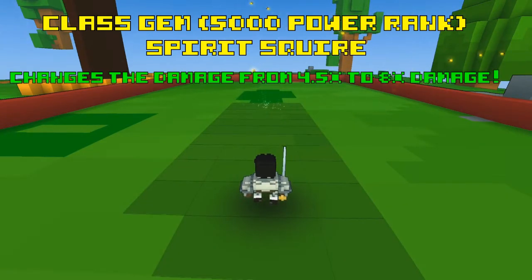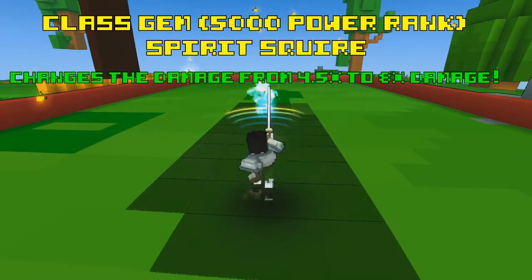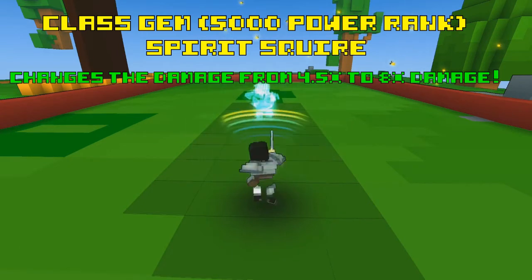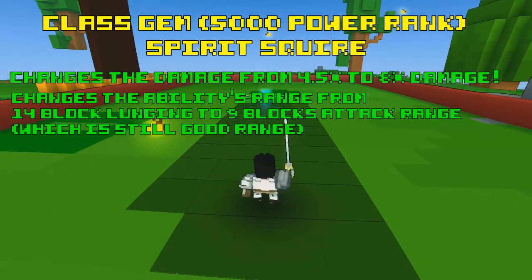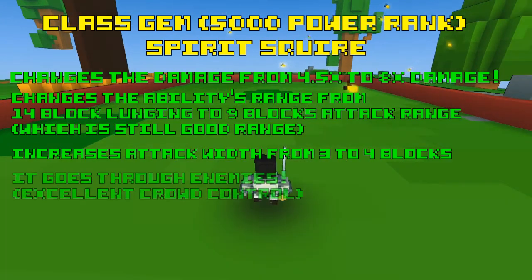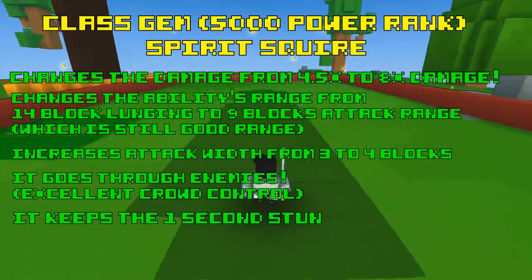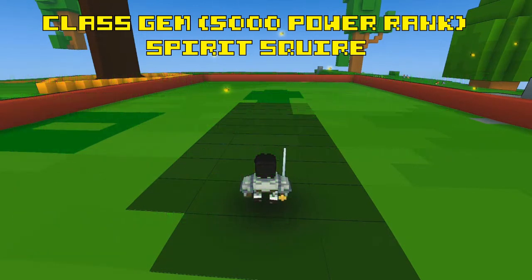It changes your damage multiplier from 4.5 times to 8 times damage — a pretty big difference — but remember you lose the AOE damage Charge normally does, so technically it loses 0.5 times damage potential, but it is still a guaranteed 8 times damage. It no longer has a 14-block lunging range; now it has a 9-block attack range, making it a really good close-range ability. It also changes the attack width from 3 to 4 blocks so it gains crowd control. This ability can now go through enemies, making the crowd control excellent, and it keeps the stun on enemy hit, making this one of the few abilities that can permanently stun enemies. It also reduces the energy cost per cast, meaning you can use this ability more times before running out of energy.